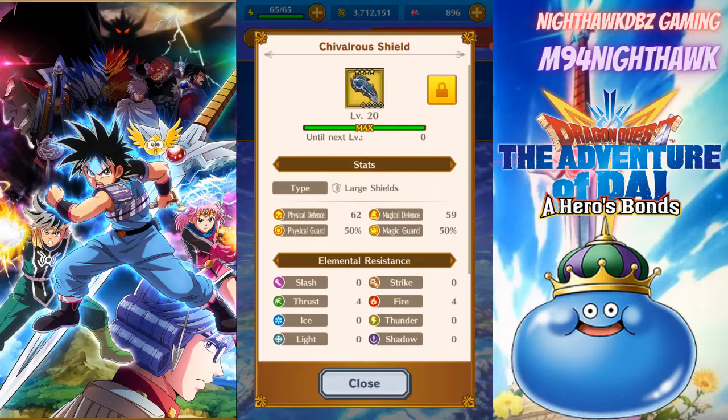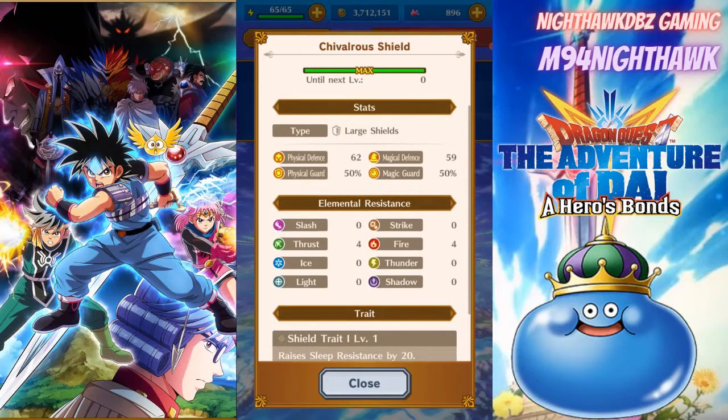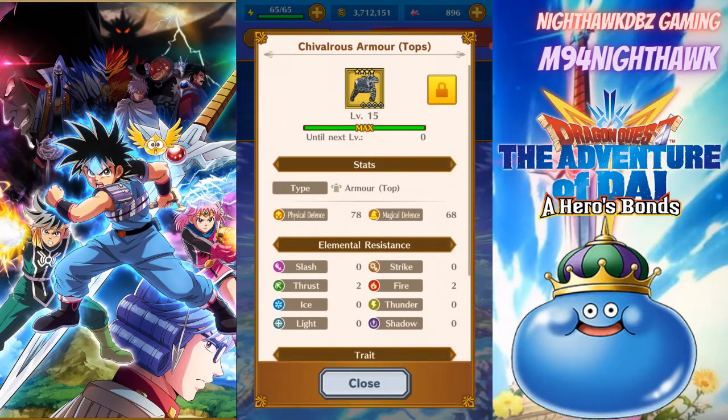Physical guard and magical guard are 50/50 each, element resistance four on thrust and four on fire. The shield trait raises sleep resistance by 20, and of course we do have the new armor piece that went with it as well.